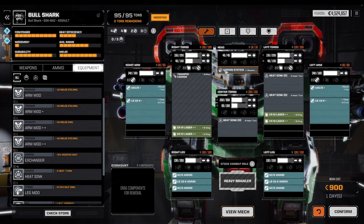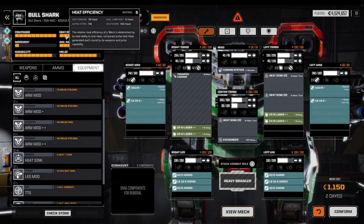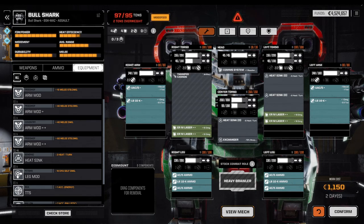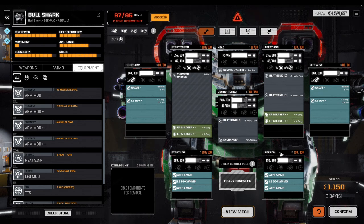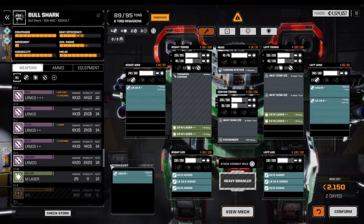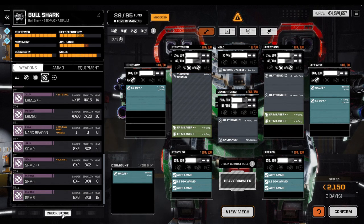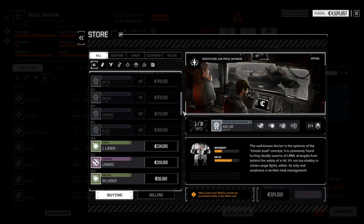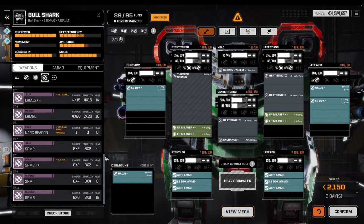Even in the stock loadout he's doing a nice job. I definitely want to give him a comm system — actually a comm system triple-plus — but it is what it is. An exchanger is great because that'll reduce the heat by 20 just by itself. We've got to work on this guy's armor. A UAC/5 is 8 tons, and we still have a couple of rocket slots that are underutilized. An SRM/6++ would be fantastic but we don't have that yet — we can get that from a pirate system.